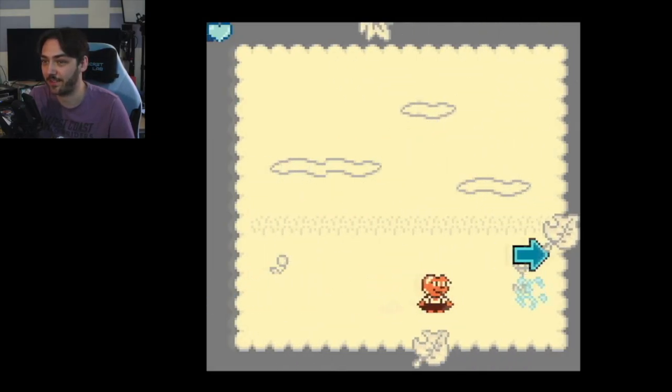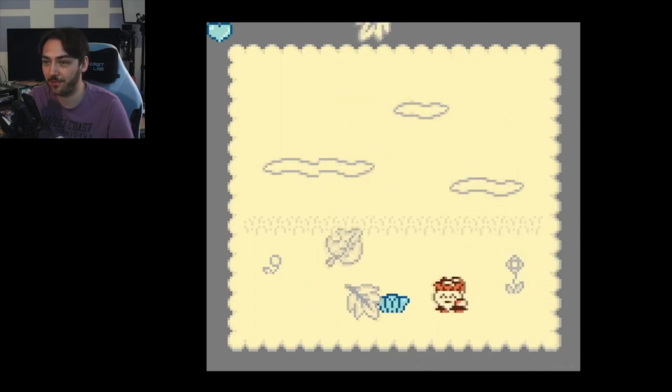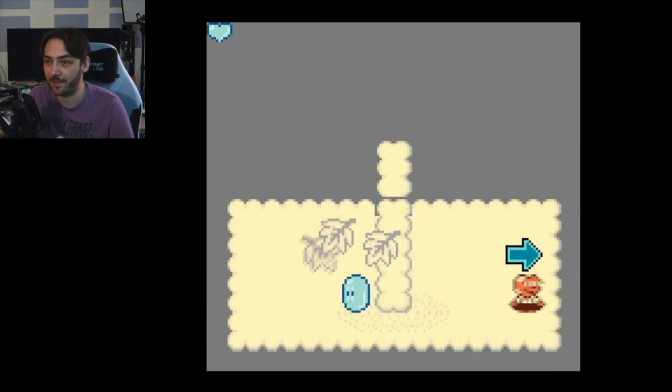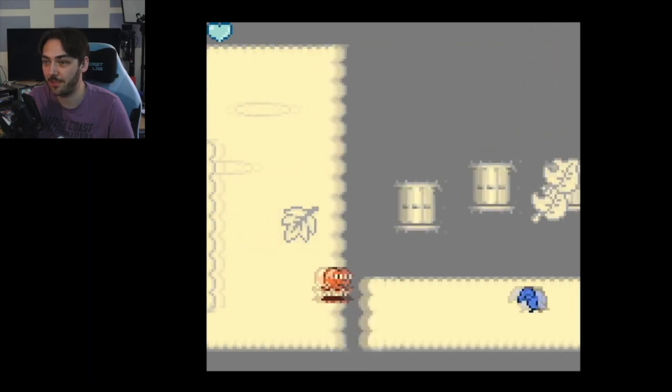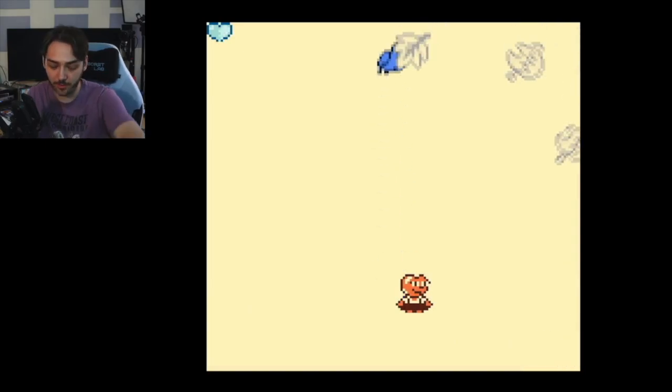Just like Mario 2, you can pick the vegetables up, run around with them, and press the B button to shoot them out of the way. Just like any good platformer, you can also jump on enemies to squash them. At the end of each stage you can pick up the crow and fly away.